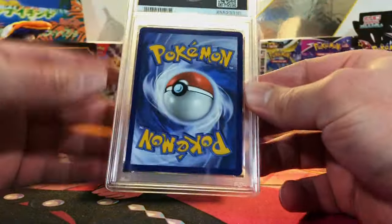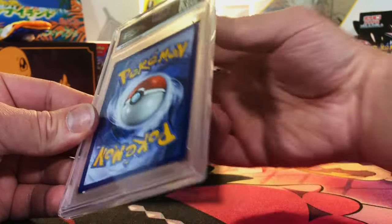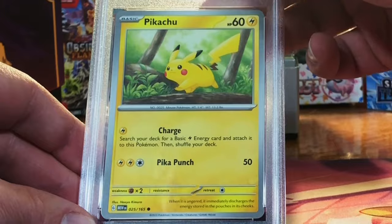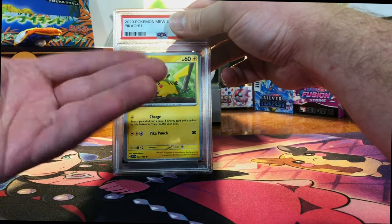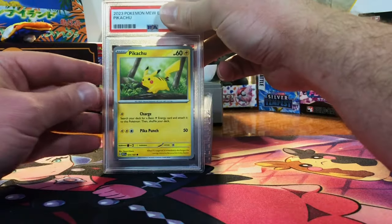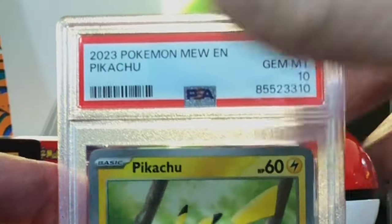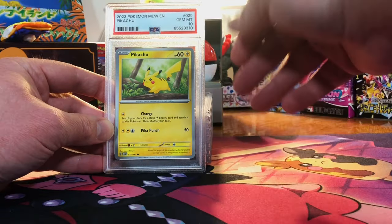The submissions we've been getting back lately have been killing it. Centering great, edges great — Pikachu Common from 151. Yes, I graded a Common — it's one of my favorite Pokémon. Love me a Pikachu, and it looks great to me, so I'm guessing a 10. Gem Mint 10 Pikachu — I will take that.